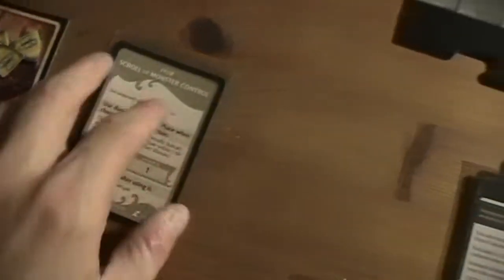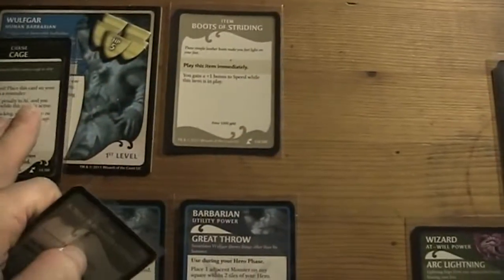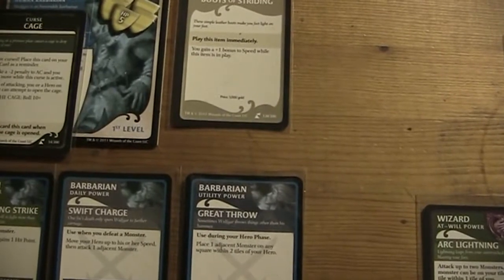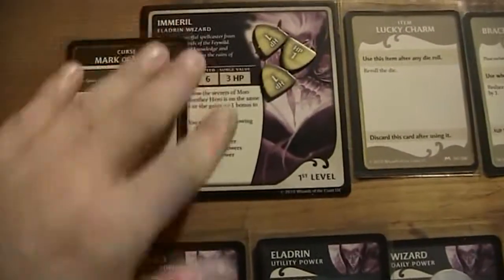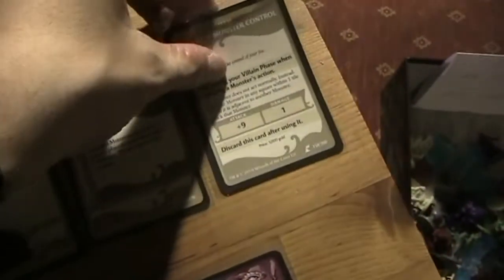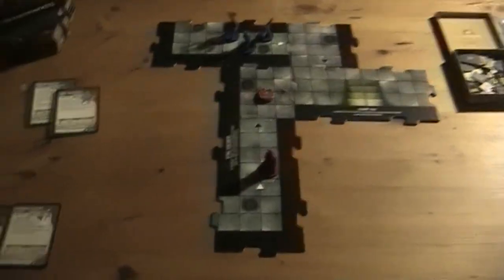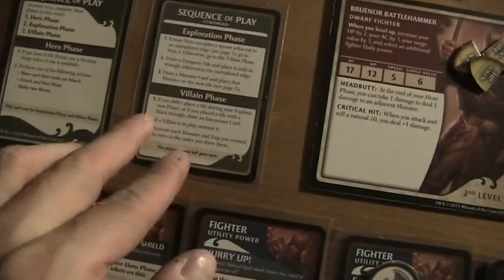I'm not sure if I should take it. I can also give it to Imaryl — or maybe to Wolfgar. I don't know if Imaryl is a man or a woman. Actually I think I'll give this Scroll of Monster Control to Imaryl.